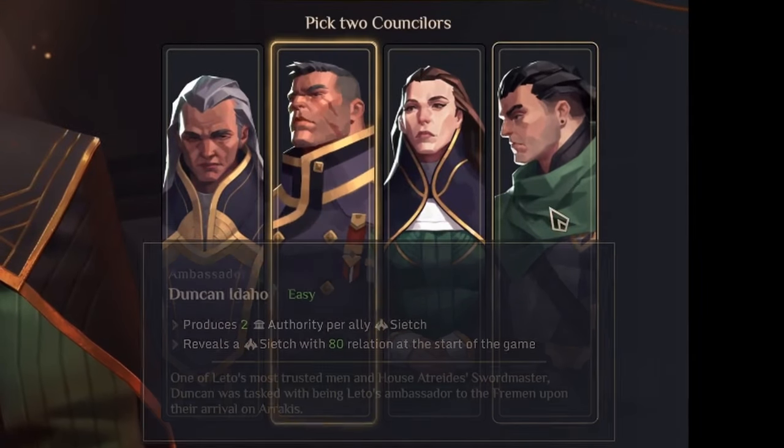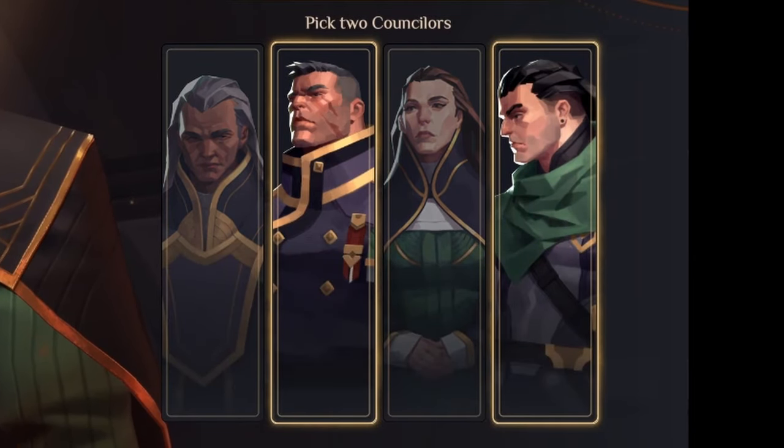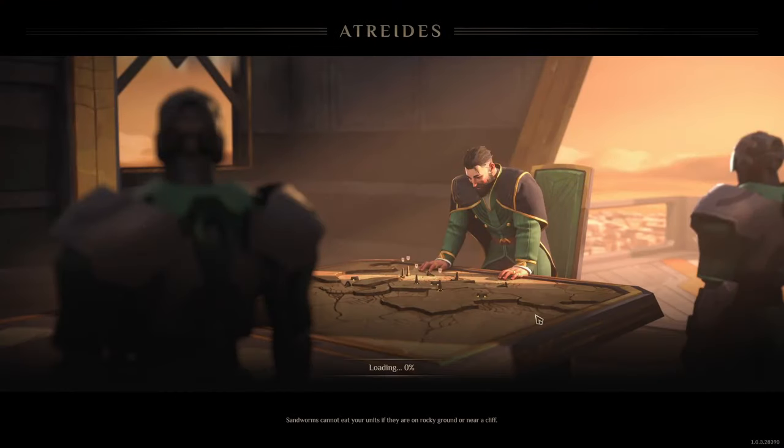I also choose Gurney Halleck and Duncan Idaho as my counselors. This helps with our military units as well as being able to ally with some of the locals, and that will be a great assistance down the line. Anyway, let's go ahead and jump in.